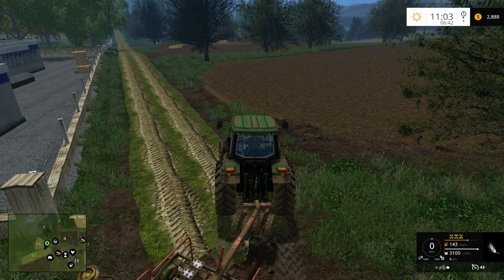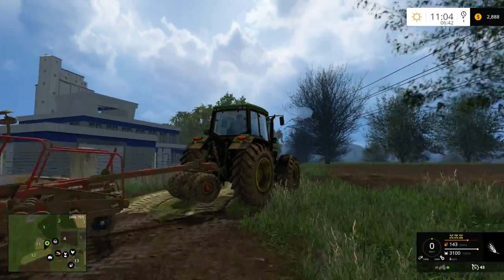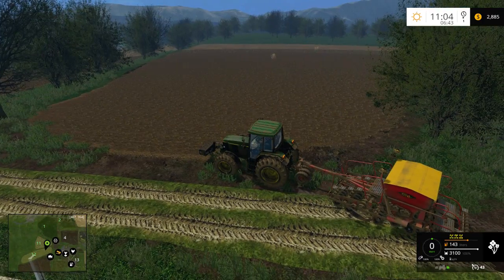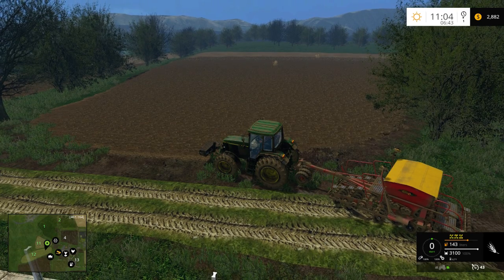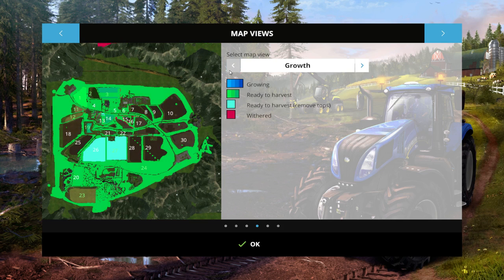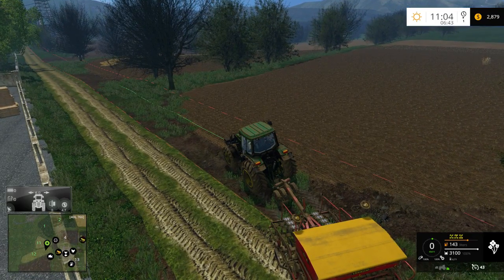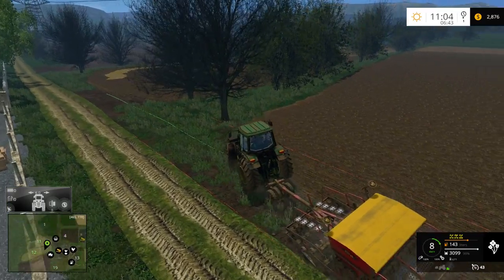Let's hop back into this guy right here. We need to turn it on, unfold it — let's make sure that drill is unfolded. Ready. So what should we plant here, first of all? It looks like wheat or barley was there — can't plant soybeans. Why do I even have these options? This map doesn't support all that stuff. I think we'll plant canola — if I try to plant anything else it's just gonna not like it. Let's lower that down and let's find the GPS mod here, because I am terrible without the GPS mod.